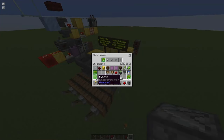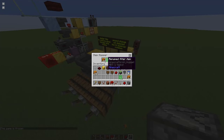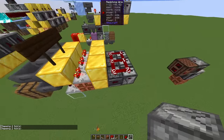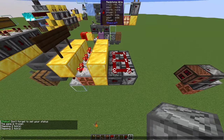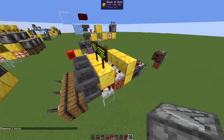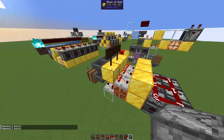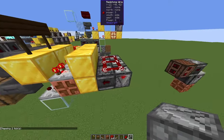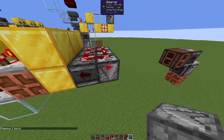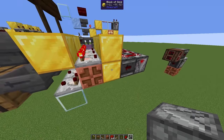Let's say we have a few items in here and freeze the game. Once the last item goes through, the redstone signal will update. But if new items come in immediately, the redstone signal updates again — but this observer will only get one pulse, and consequently this second observer will also only get one pulse.